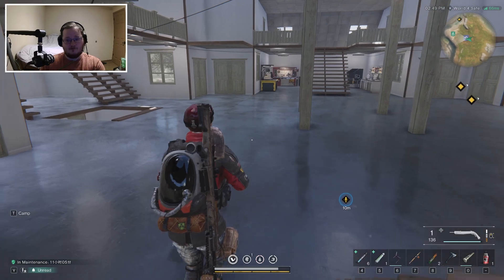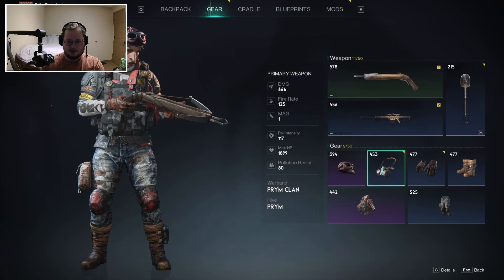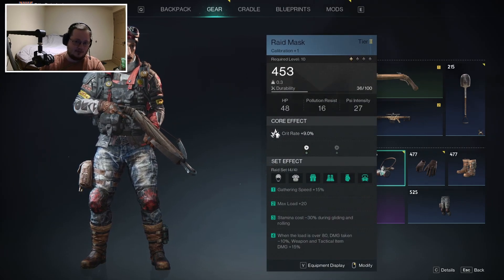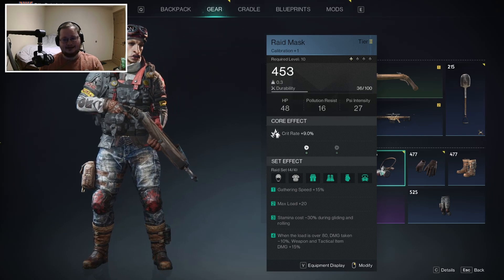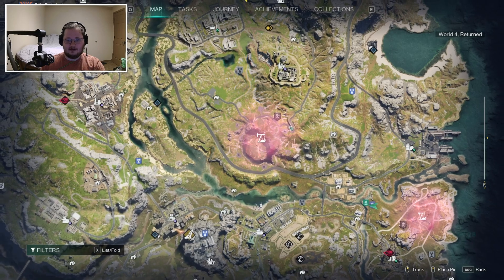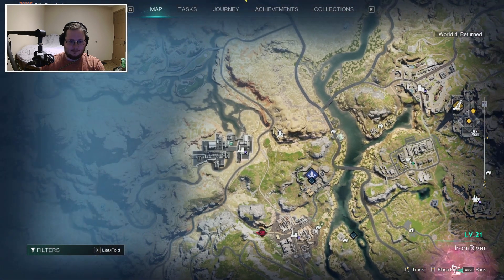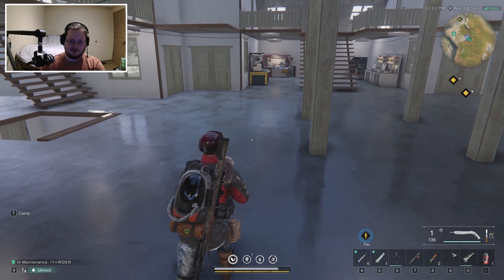You can also avoid losing sanity in the first place. If you upgrade your mask — go to Gear, then Mask — you'll see pollution resistance and psi intensity stats. Pollution resistance is what you want, as it reduces how much sanity you lose. This mainly helps in pollution zones, which tend to be larger areas like the ones over here in the gray water region. The bigger areas tend to be pollution zones or near them.